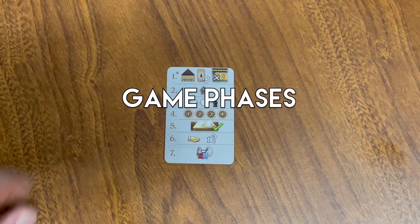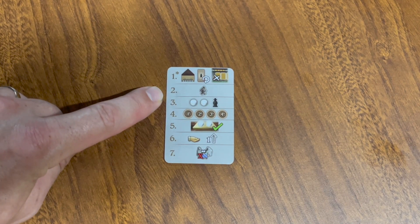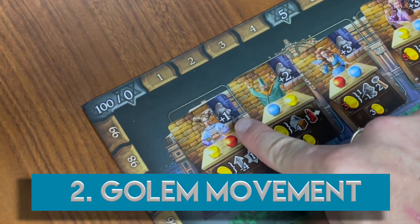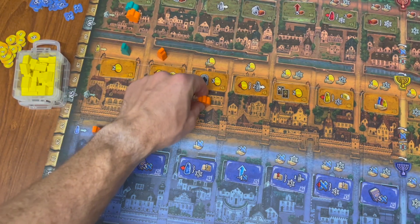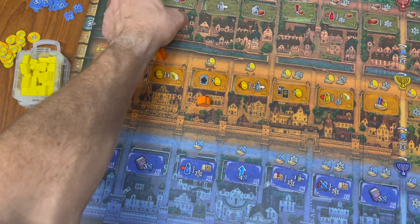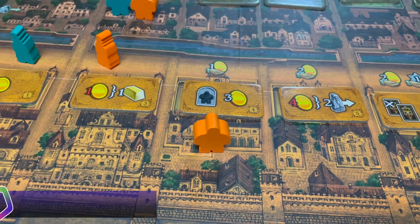There are seven phases in the game. We're going to skip phase one because it isn't performed during the first round. The second phase is Golem Movement. For this phase, you're going to sum the movement indicated on the round's character card and the Golem track on your player board. You then have to decide how to divide those movement points between your Golems. After a Golem is moved, it will be placed standing by a work action.